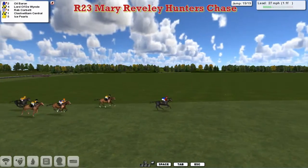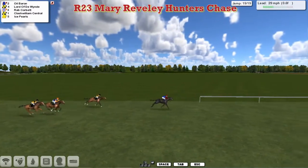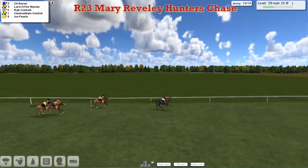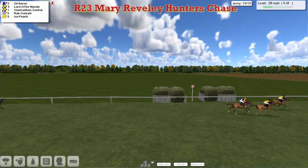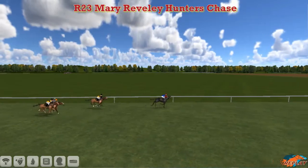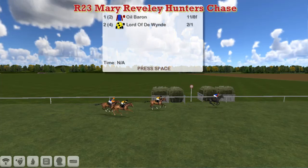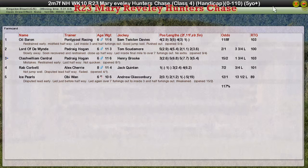Lord of the Wind in second, then comes Rab Corbett. Clash Williams Central is running on from the back of the field. Oil Baron jumps the next well — it's all Oil Baron now for Graeme Clutterbuck. The jockey looks around and sees that everything else is struggling. Oil Baron is going to win the Merriebiddy Hunter's Chase for Graeme Clutterbuck, winning it comfortably in the end. From the two Padraig Hogan horses — Lord of the Wind and Clash Williams Central. Rab Corbett back in fourth and Ice Pearls finished back in fifth. The two at the front were let down by their jumping; Oil Baron was at work a long way out but the horse finally responded and wins comfortably. Lord of the Wind travelled well but found nothing under pressure, and Clash Williams Central was a bit too far back for Padraig Hogan.